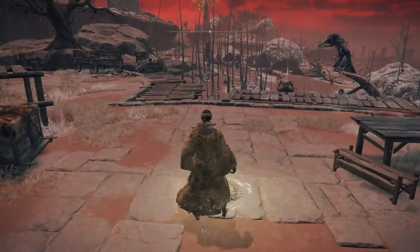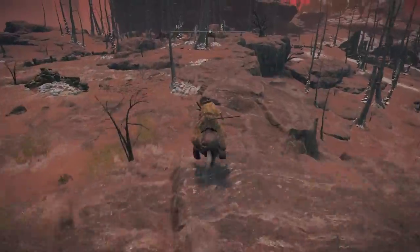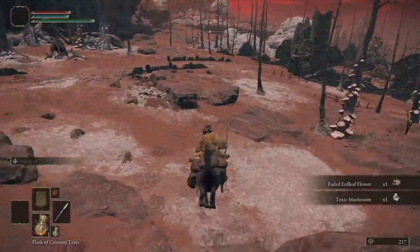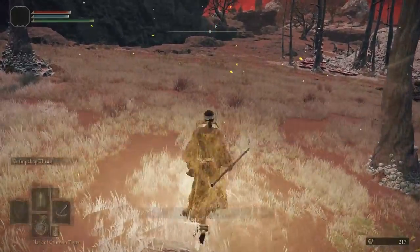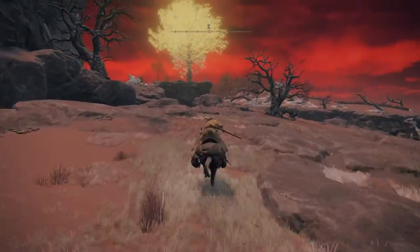Now we are in Caelid, which is a zone way above our current level. It's really important to remember that everything in Caelid wants to kill you and is very good at it. So we're going to mount up and head east to grab a couple more waypoints on our way, making sure we avoid enemies.